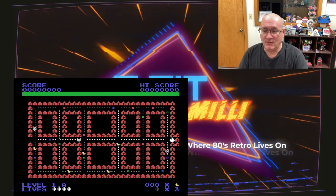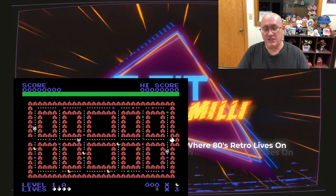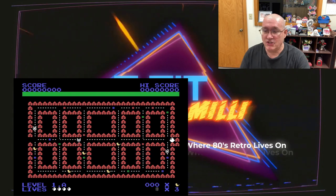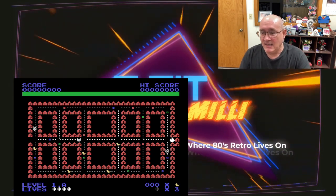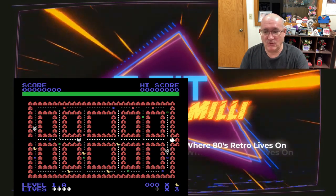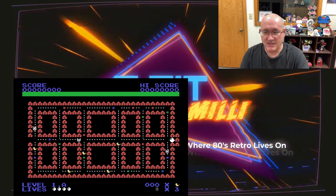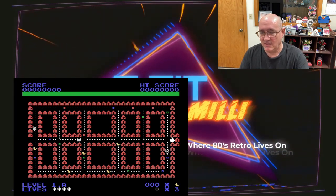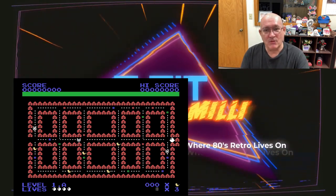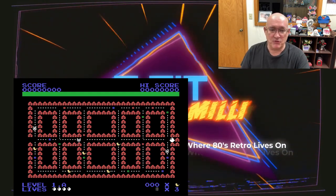Down in the bottom left corner it tells me I'm level 1A. Each hood has a letter A through Z, so there are 26 hoods per level. To move around in here you use your arrow keys. If you look to the left of where the Eggmobile is, you can see the dotted street line makes a right-hand turn — that's a detour. Some detours are just that, detours. Some are smart detours: when you touch that detour and go the other direction, the detour changes to funnel traffic a different way.